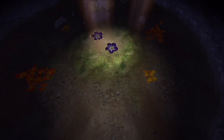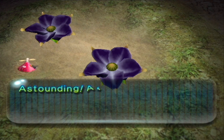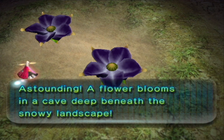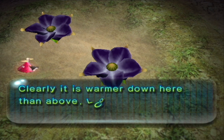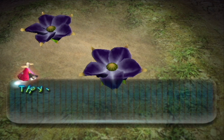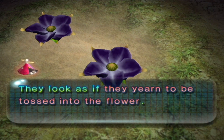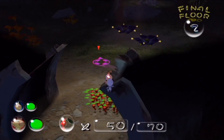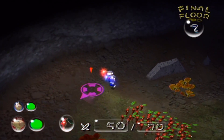Here's another new mechanic — purple flowers. Flowers were in Pikmin 1, but purple flowers are new. In Pikmin 1, if you threw a red Pikmin into a yellow flower, the flower would change the Pikmin type and sprout a yellow Pikmin. As you can probably guess, throwing Pikmin into these purple flowers should give me a purple Pikmin. The Pikmin look restless — they look as if they yearn to be tossed into the flower. I'm happy to oblige!